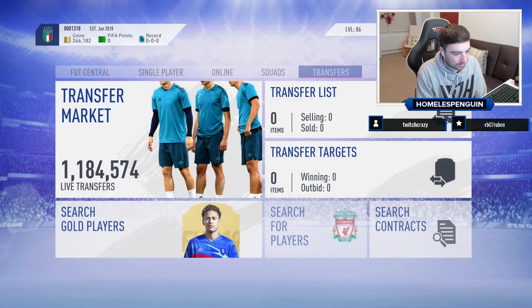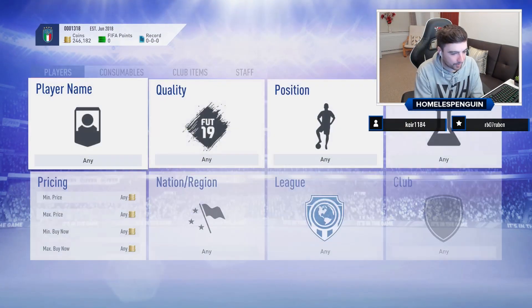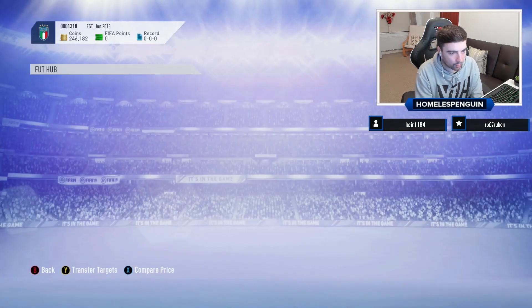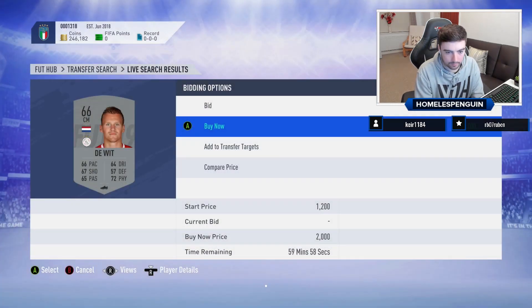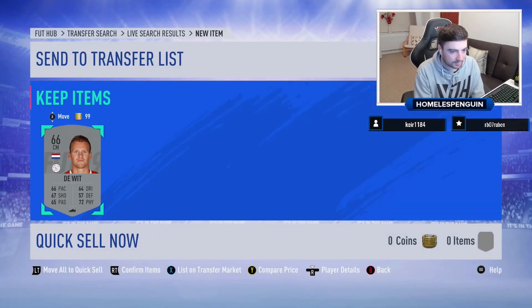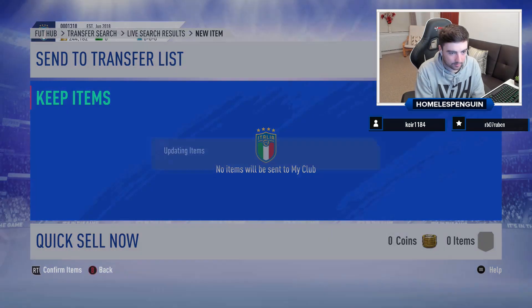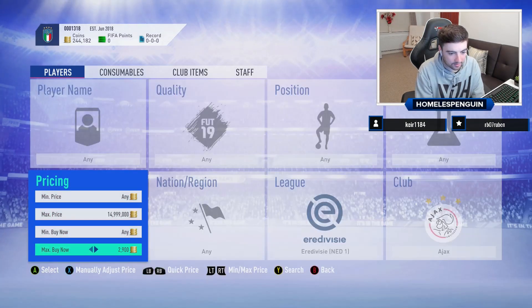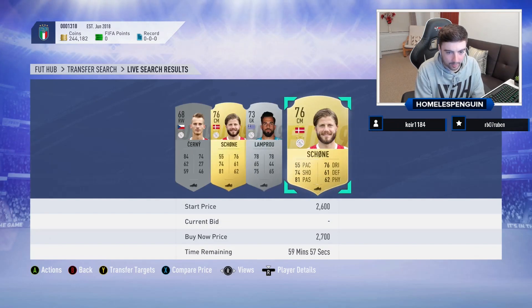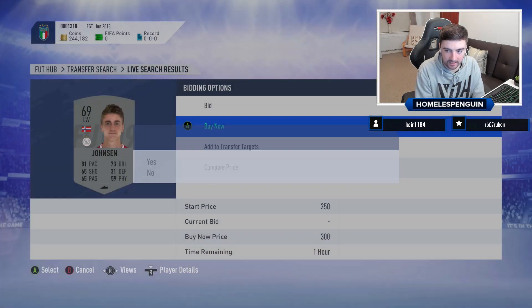I'm going to clear all of these and switch to some marquee matchups sniping for the UCL cards - Barcelona players, Spurs players, stuff like that. They're probably going to be the best filters right now. I don't think this one will be botted because the prices fluctuate more. There we go - that card is actually fresh as well. I'll list them up at 2.7k. I'll be seeing quite a few of the lower-rated ones as well. The golds probably sell a little quicker.